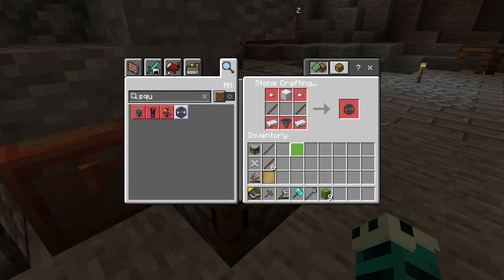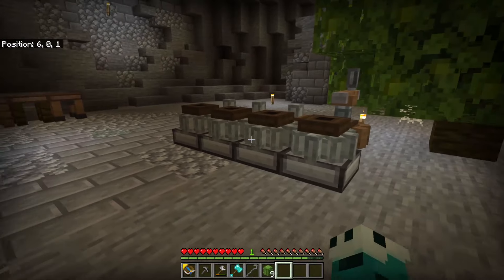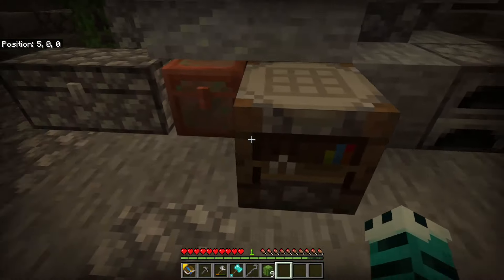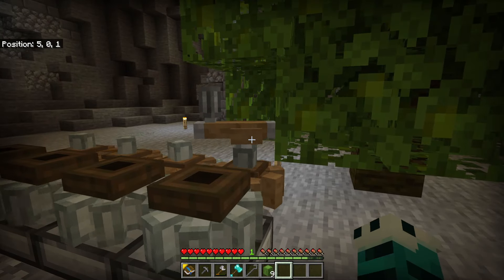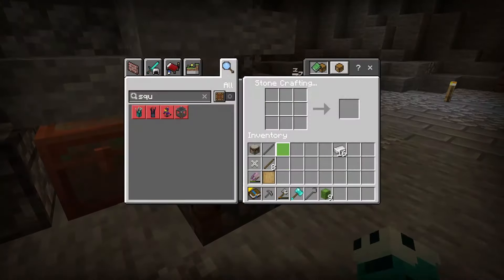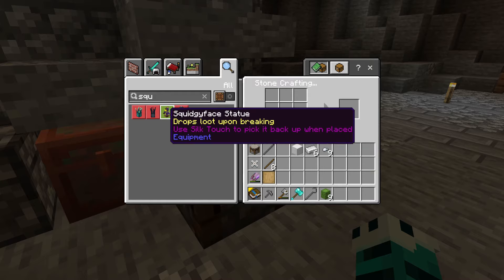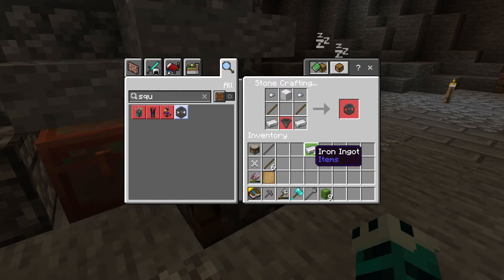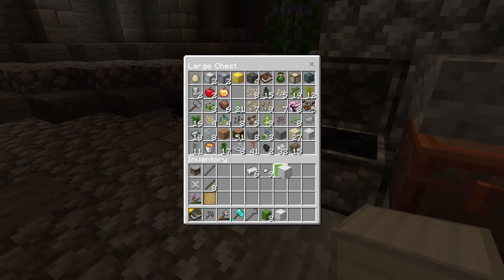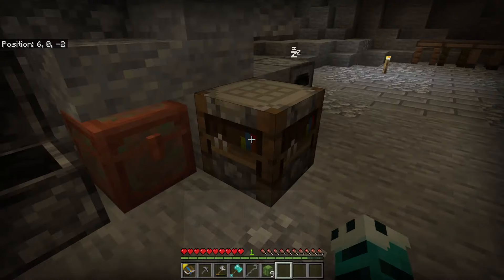Let's look at crafting the squeezer. I've got some iron cooking — I think it might be enough. I've done a couple of stacks of gravel through the mill. We need one block of iron, some nuggets, and a hopper. Oh, we haven't got enough. We need a hopper and some sticks — let me grab some wood.